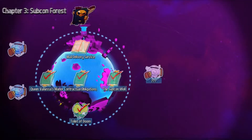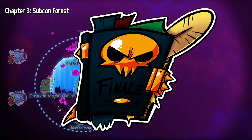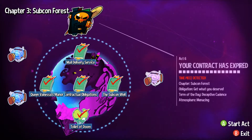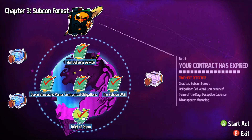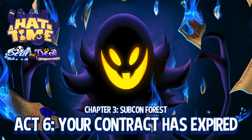Who wants to see the end? I do. Chapter 3 Subcon Forest finale. Your contract has expired. Get what you deserve. Term of the day: deceptive cadence. Atmosphere: menacing. Truth be told, I don't know how it's expired — we did all of them.